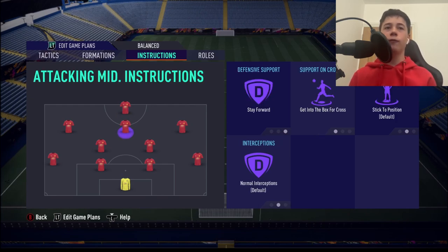The CAM is going to have: stay forward, get to box, default, default. The CAM sits in the centre of the pitch. Your CDMs pass to them, your left and right CAMs pass to them, and your striker passes to them — they are basically the catalyst of this side.